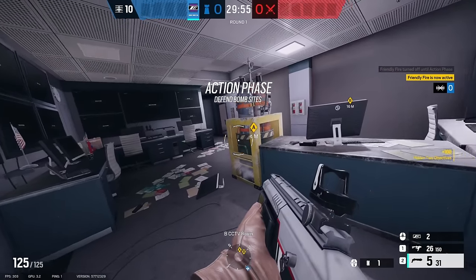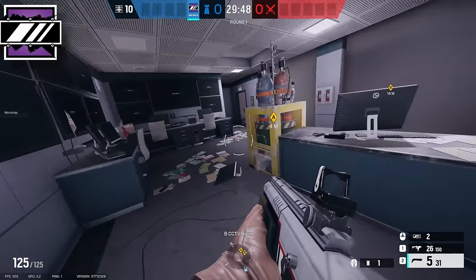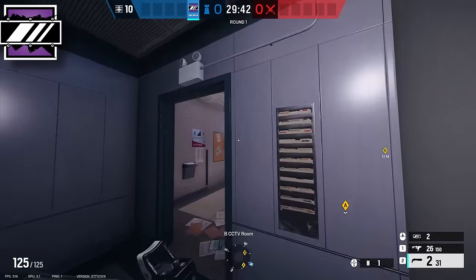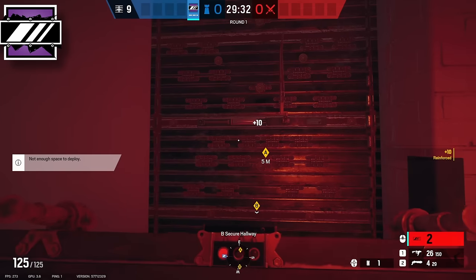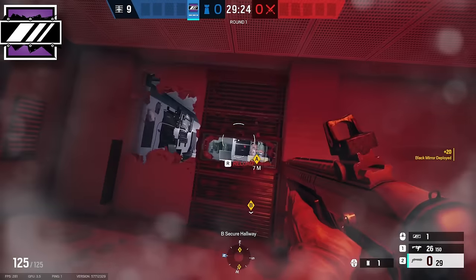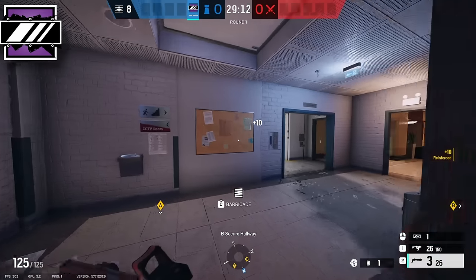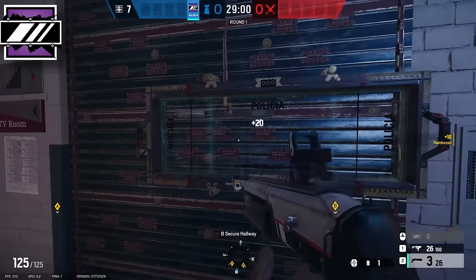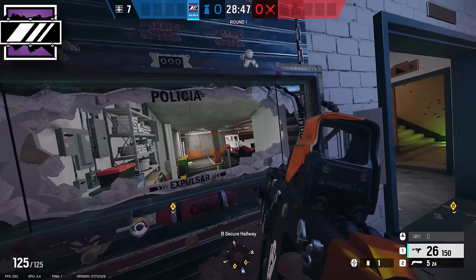For the second most viable bomb site on Bank, we have CCTV. The first operator you're going to want to pick is Mira. In the prep phase, come over here, shotgun this wall out, then make your way into red. Reinforce this wall and put a mirror window down on it. Make a vaultable rotate beside this. Then put one reinforcement right here and one on the garage wall. Then put a mirror window right here. That's the entirety of what Mira has to do.